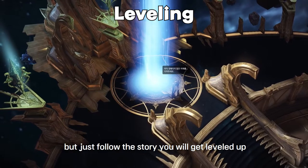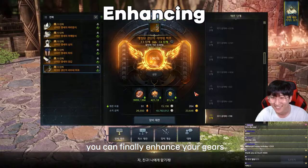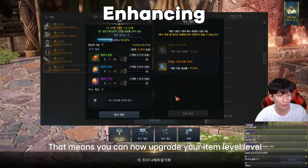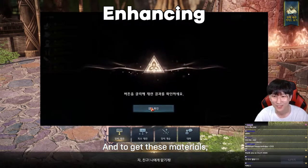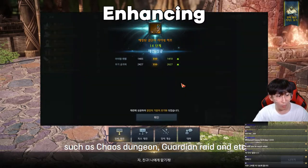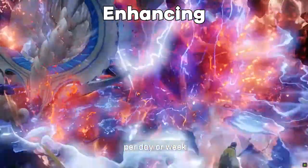Unlike other MMORPGs, you don't need to grind for levels — just follow the story and you'll level up naturally. After you complete the story in Vern, you can finally enhance your gear, meaning you can upgrade your item level. To enhance gear you need materials, which you get by completing daily and weekly content such as chaos dungeons, guardian raids, and so on. This daily and weekly routine will become your life in Lost Ark.